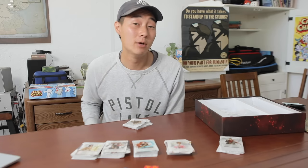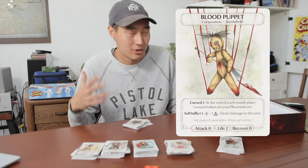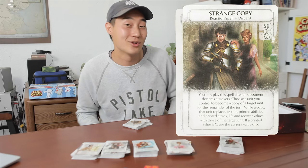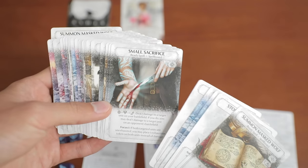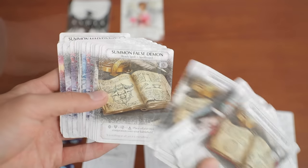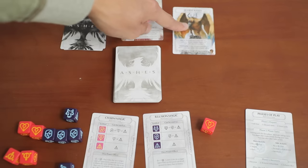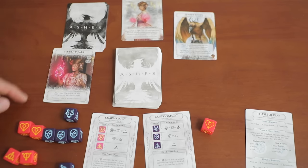For card game veterans, the diversity of cards will sound really familiar: there are units with different stats, reaction spells, and cards that let you draw more cards. Ashes gives you this diversity that is just like Magic the Gathering, so you'll feel right at home. Units have special abilities when spawned, or you can activate abilities with an action. Cards have different costs paid with certain dice, and the game even lets you manipulate your dice with cards.